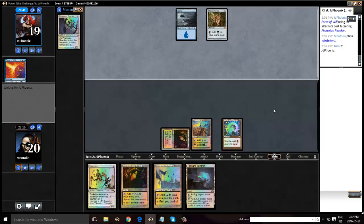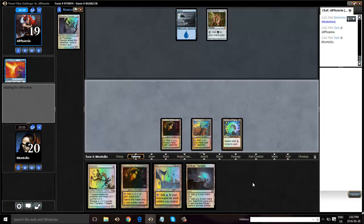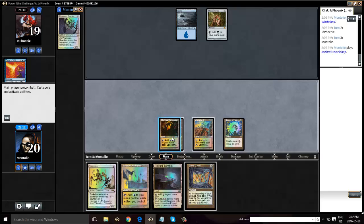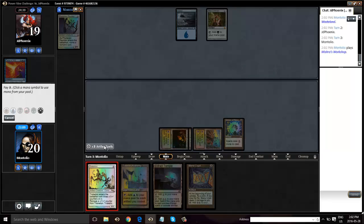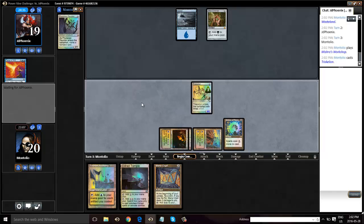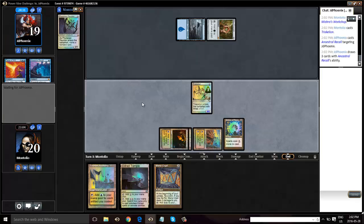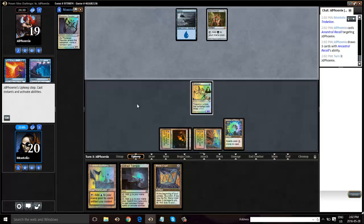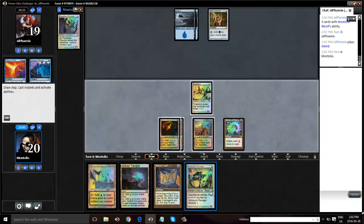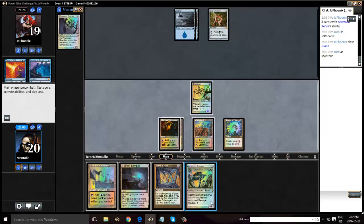We're showing him the Wasteland, but our opponent missed a land — that's really good for us. So let's see if we can resolve a Triskelion. This is pretty important we resolve this, because we don't have any other heat. Hopefully he doesn't have another Force. And hopefully — oh, Ancestral, good for him. That's an excellent draw for him. Wow, look at the basics. So this could very well be Blood Moon we're playing against here.